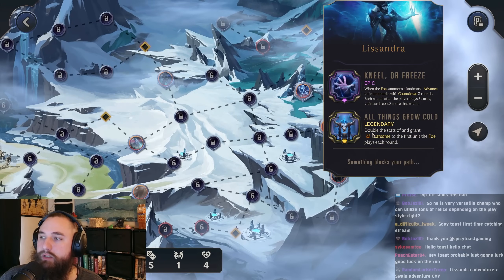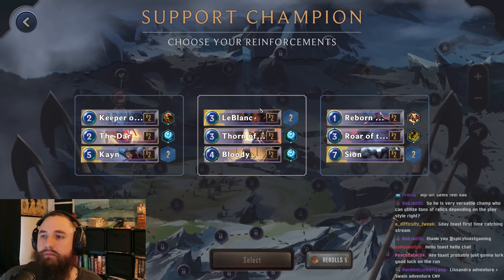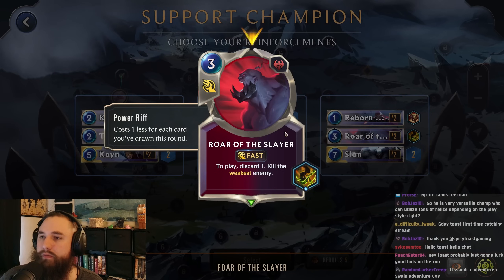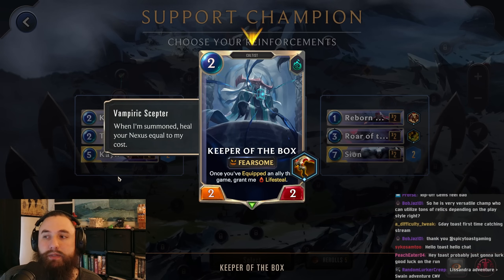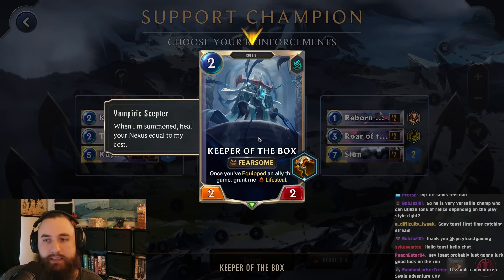Lissandra has All Things Grow Cold. Tough but not the worst. Let's go ahead and go for a support champion. LeBlanc doesn't have any keywords but she does have Fury. Reborn Grenadier, Roar of the Slayer — this having cost reduction is not bad. Cultist is a subtype we don't actually get very often. It has sustain both from Vampiric Scepter and the Lifesteal. We could potentially take that Lifesteal and put it on our Niko.